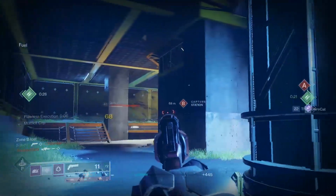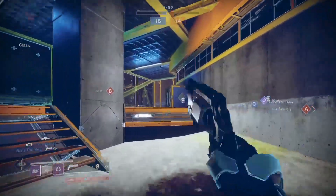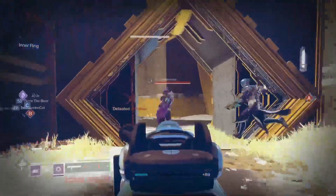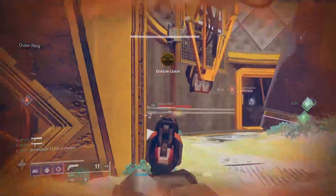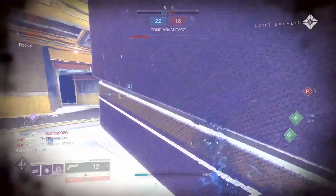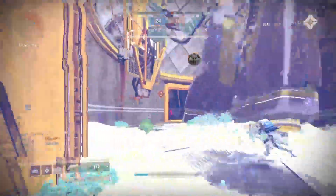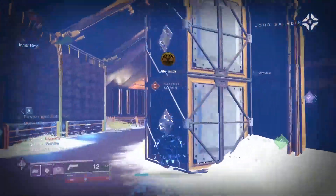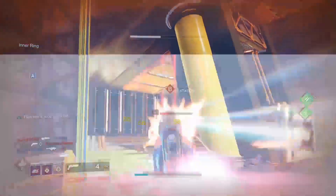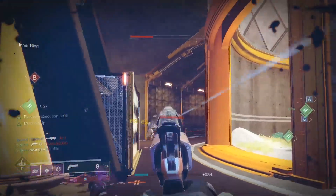The newest piece of value this exotic is getting is the ability to keep Surplus up for at least two stacks - though I usually have three stacks nearly the entire match. Why is this important? Because high-impact or aggressive shotguns no longer have Quickdraw; that was changed to Surplus. So to have good handling on your shotgun and essentially Quickdraw, you need multiple stacks of Surplus - ideally three - up at all times.